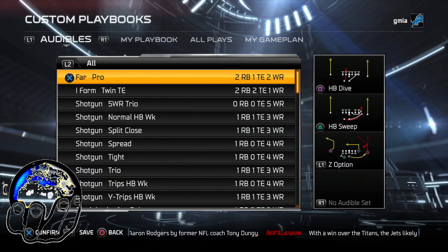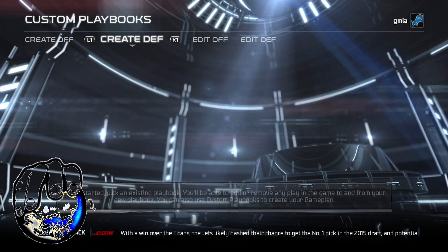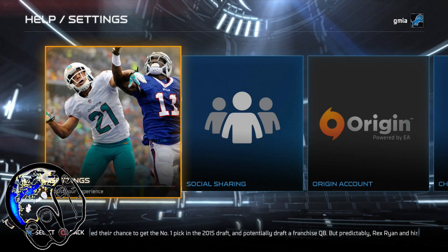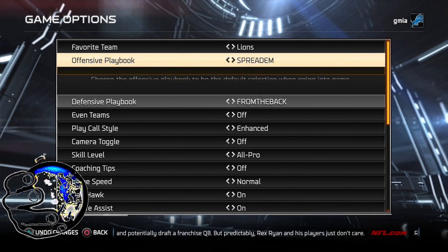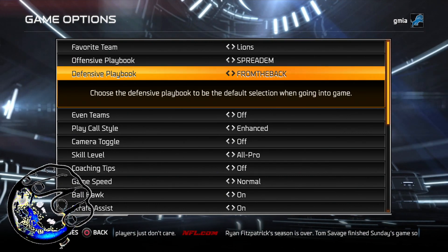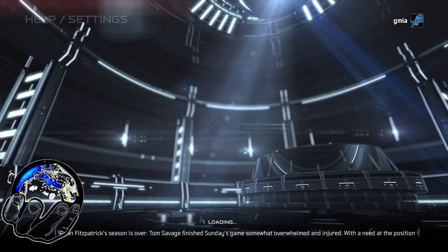After you make your custom playbook to equip it, I'm going to go ahead and just quit without saving because I'm going to assume you guys understand it. It's the same thing for defense — you would pick the same things, remove the same plays. Very, very simple. After you do all that, you're going to go to the settings, then go to game options, and this is going to set your offensive playbook. Whatever your offensive playbook you just created — like I'm using Spreadem right now — you just go through it back and forth and that'll be it. Once you back out of it, EA automatically saves it. And you're done — you got a custom playbook.